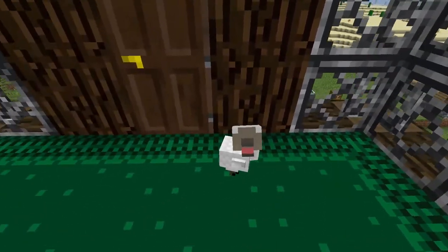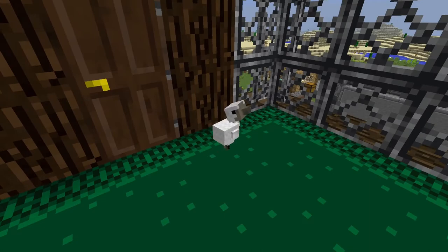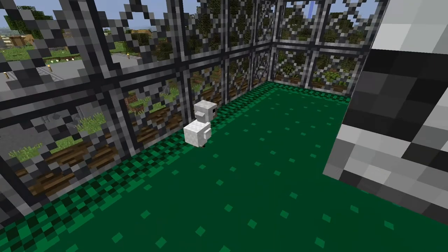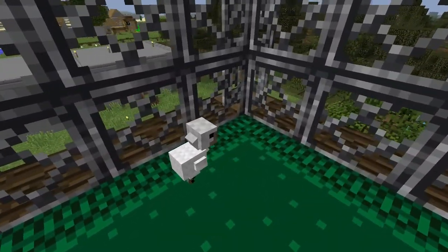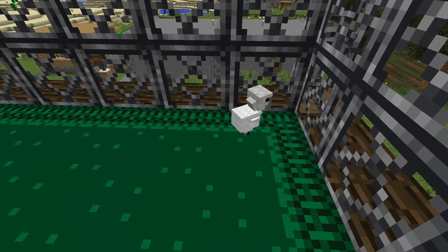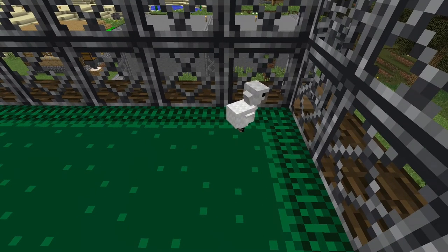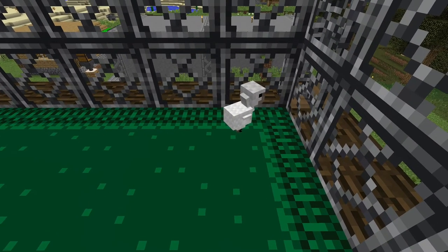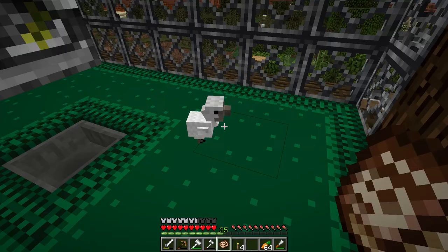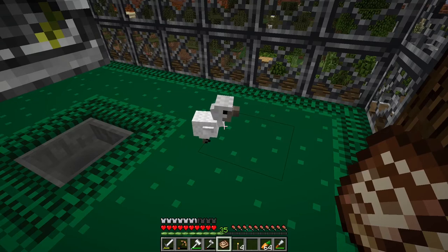Hello! Dodos actually only went extinct a couple hundred years ago and people are always like 'oh yeah dodos are so stupid' - it's because the island that they were on they had no natural predators. So when humans showed up we brought stuff like cats, and then the dodo's like 'hey friend what are you doing - oh no you're eating me.'